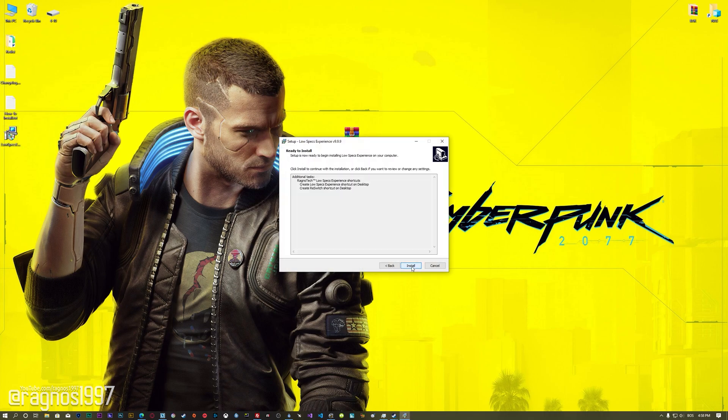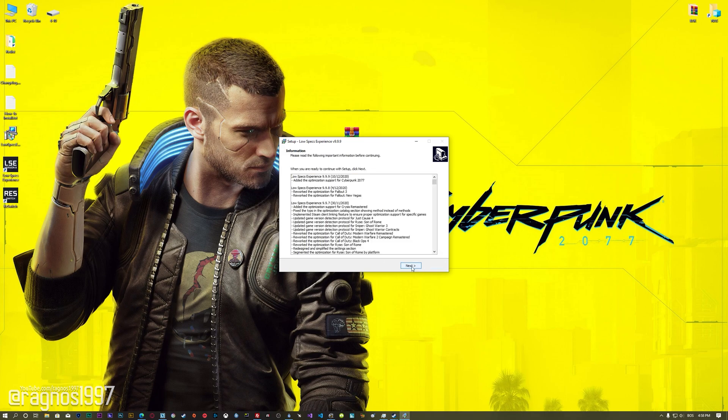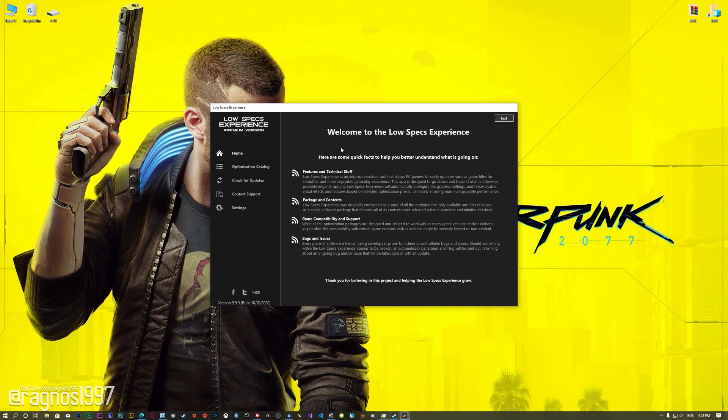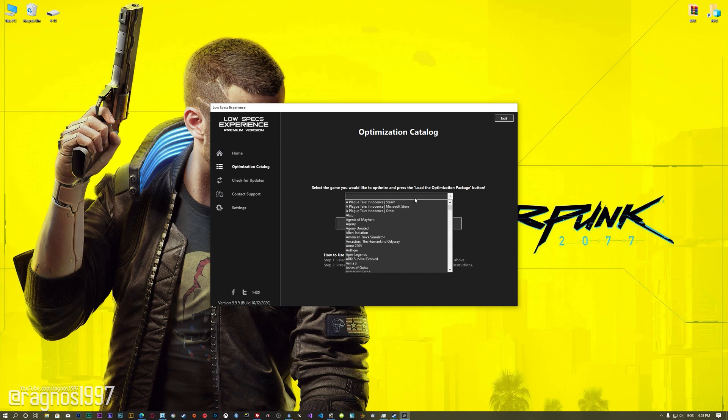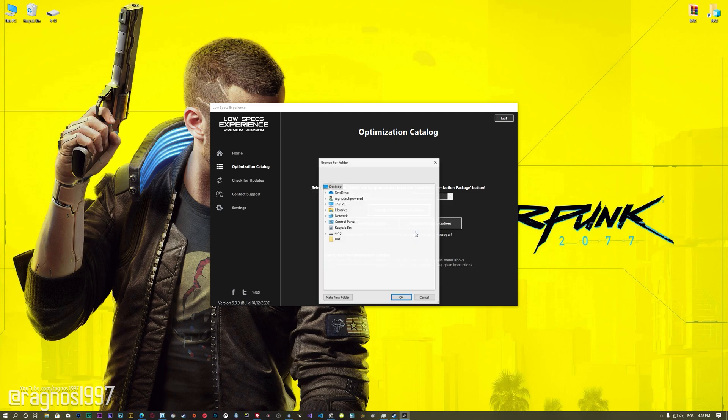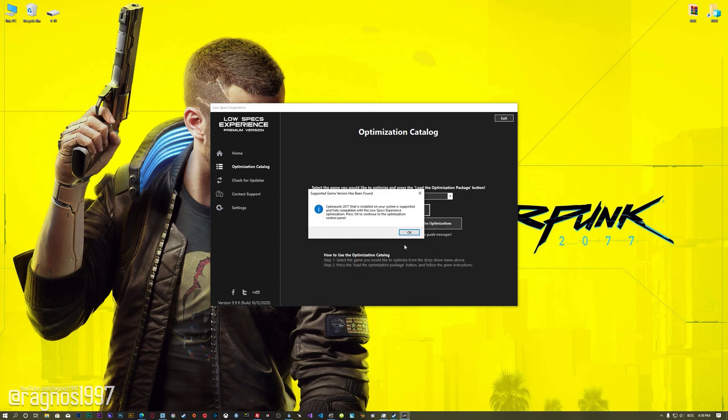First of all, start the installation process for the Low Specs Experience. Once it's done, start it from the newly created Desktop shortcut and select the optimization catalog. From this drop-down menu, select Cyberpunk 2077 and then press 'Load the Optimization Package.' Now, if the Low Specs Experience does not automatically detect the game version, simply select the game installation directory, press OK, and the optimization control panel will load.